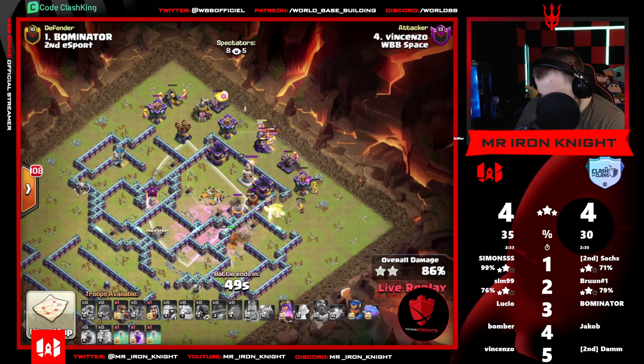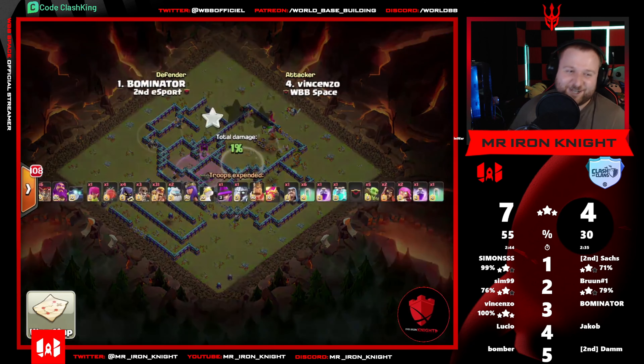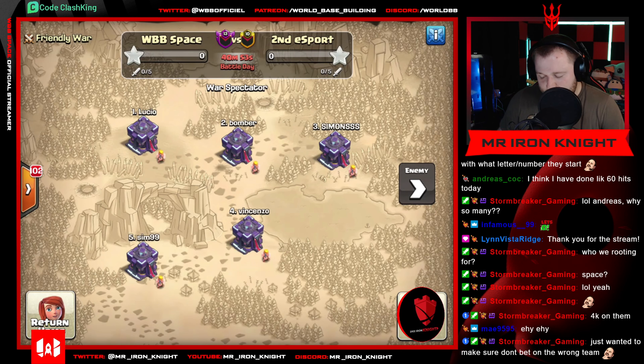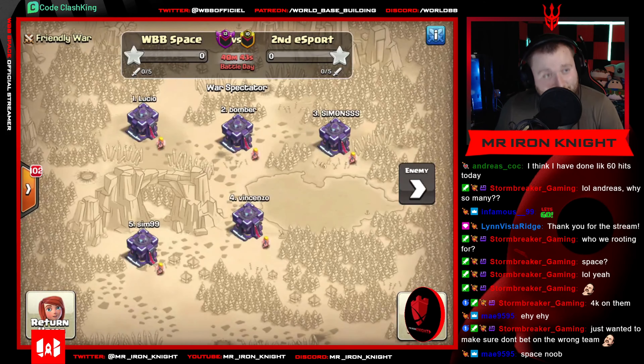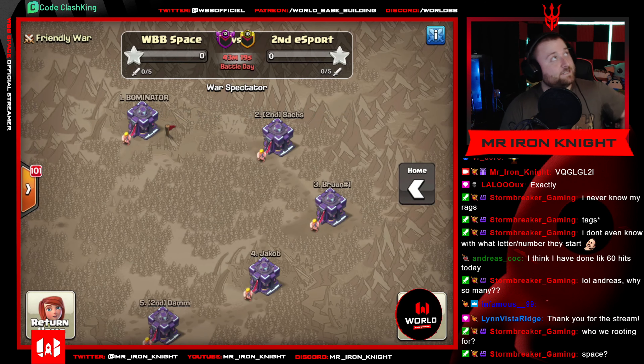Super barbs still picking off percent. Don't swag RC, don't do it. Vincenzo, don't do it - I see you Vincenzo. RC over here, who needs an RC? Dude did a dirty. Alright, so we are in Hurricane Cup now - WVB Space versus Second Esport. We've got Lucio, Bomber, Simon's, Vincenzo, and Sim versus Bombinator, Saks, Brune, Jacob, and Damn. Good luck, have fun. Are we reading for Space? The overlay says World-Based Building.